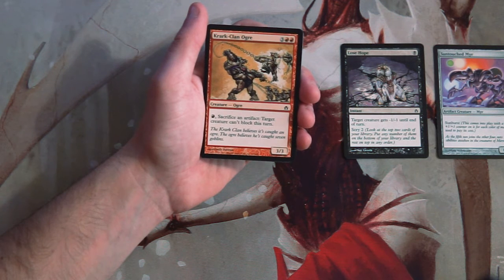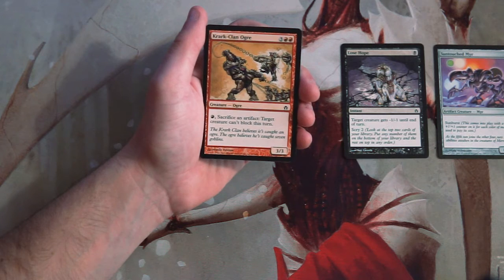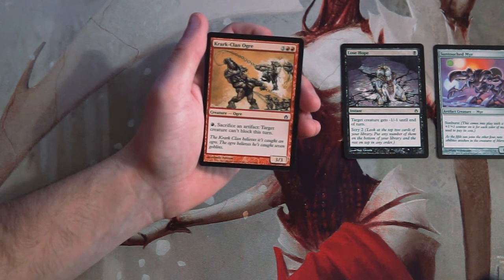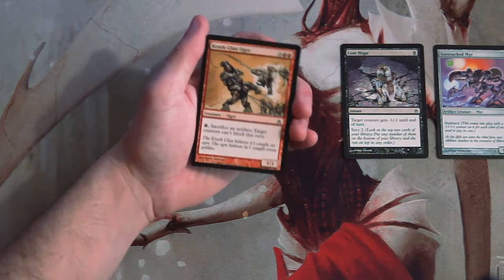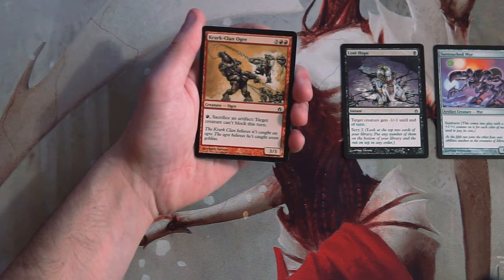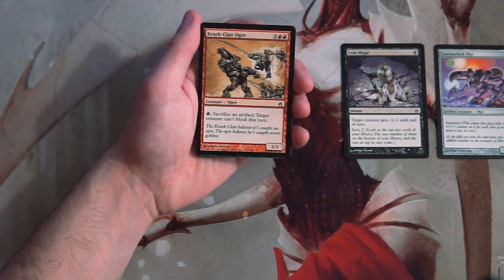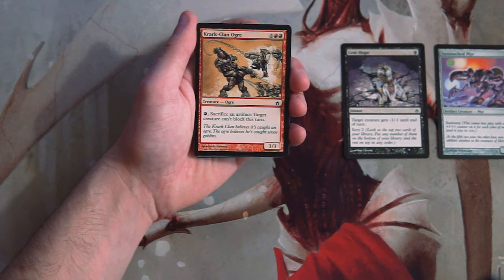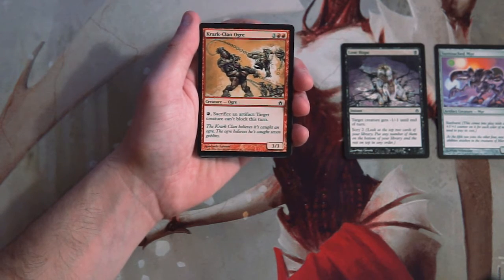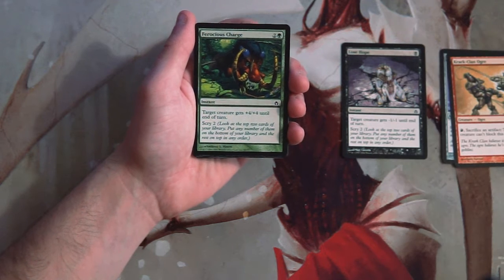Kark Clan Ogre is a three-three for three and two red. You can pay a red, sacrifice an artifact, and target creature can't block this turn. This is a pretty aggressive card but I don't like it — it's high investment. It's already five mana for a three-three, which isn't great, and on top of that you have to pay another red and sacrifice an artifact just to make something basically unblockable. It requires a lot of setup. Not a huge fan.